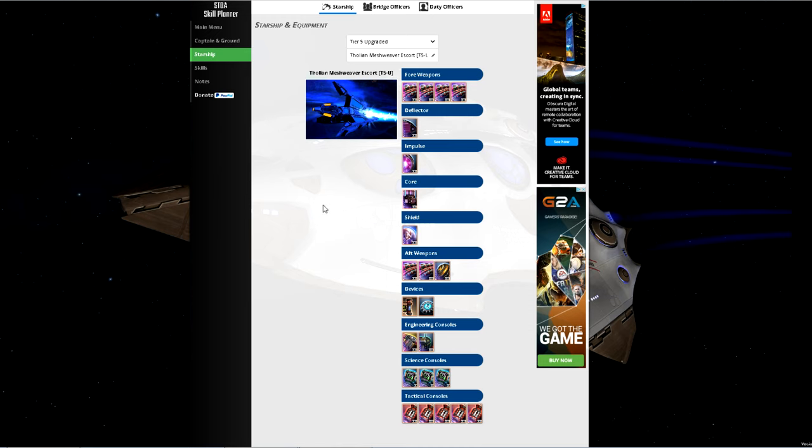First of all, you're going to need a ship. I have picked a Thodian Meshweaver Escort tier 5U. This is roughly about a 5 million EC ship and it's a really good starter ship. It's not a tier 6 from the Zen store or a lockbox — it's available for everybody to buy. You don't need to spend 5 million EC the moment you get to level 50; you can probably save for it.